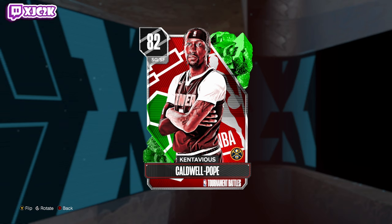The Nuggets are really, really good — obviously the defending champions — and have a great chance to make a great run in this in-season tournament, which means these guys have a lot of potential for upgrades. KCP could easily become an Amethyst or a Diamond here in a couple of weeks and be an awesome, awesome card.